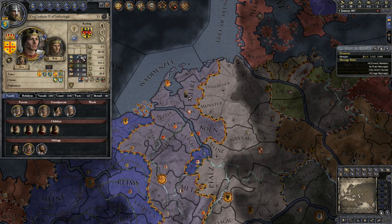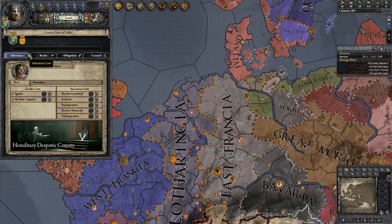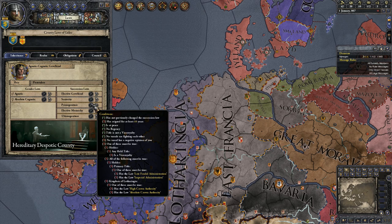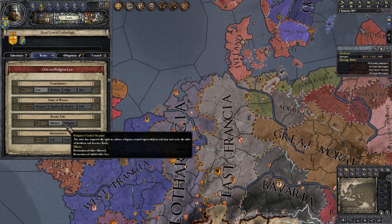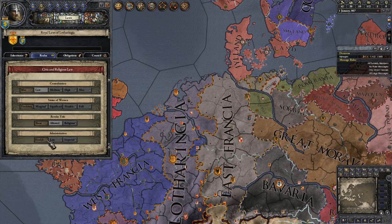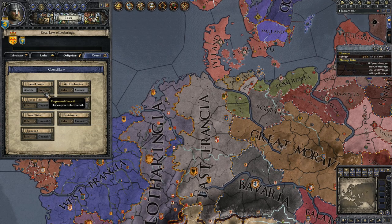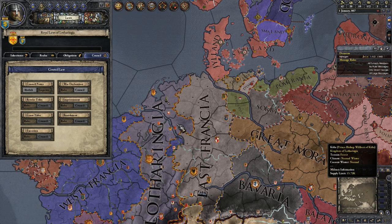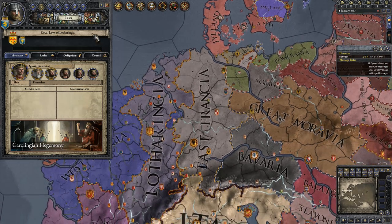One thing I'll say is that a big issue we had before when I tried this campaign was that crown law was always a big issue. Now with Conclave though, it's not so much. We're probably going to have to vote for late administration so we can get primogeniture. There's no crown law anymore, which I think is awesome. I always thought crown law was a weird thing. The council's super weak in our case - the council can do nothing. Pretty much we can go declare war on anyone now because there's no crown law.